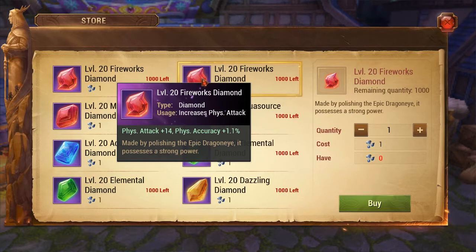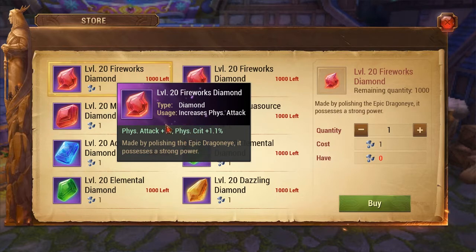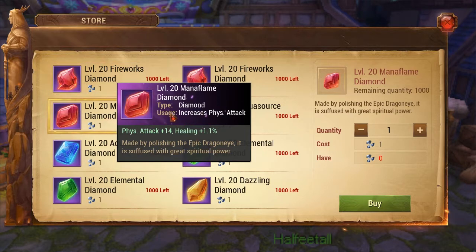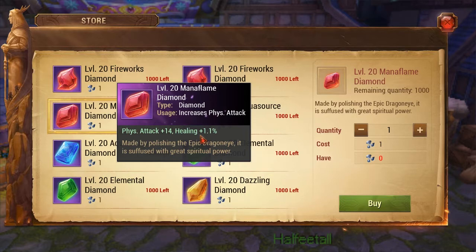Each one of these diamond gems has a different bonus stat. They all have physical attack 14, but the secondary stat will be different. The first one has physical crit - depending on what physical class and path you're playing, it depends on whether you need crit, so you'll have to research that. If you do need crit, these are the ones you'll be trying to create. There are also healing ones - the only class going to use the red healing ones is a paladin tank. As a tank class you'll be healing yourself with off-heals and doing damage, so these are the ones you'd put on a tank pally.